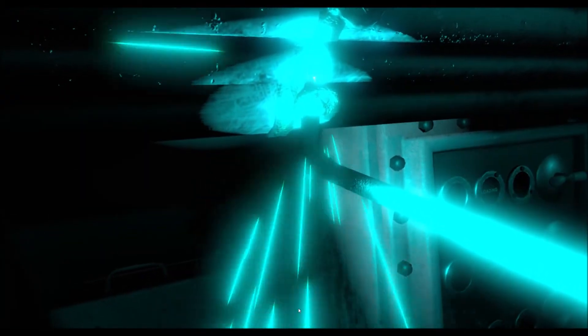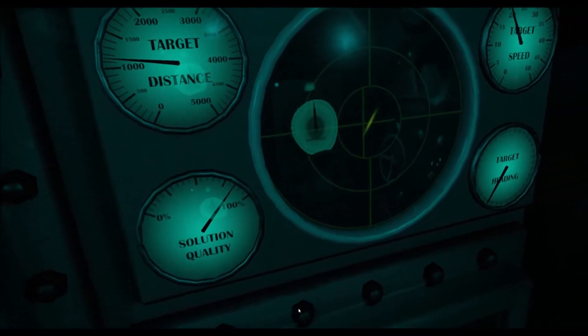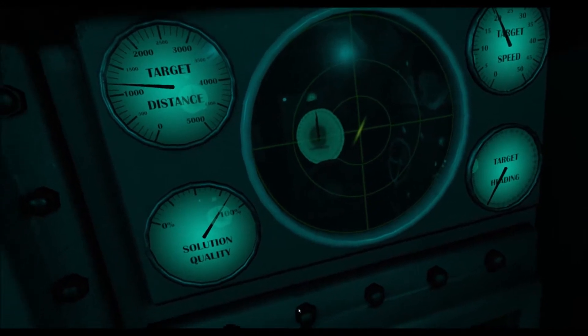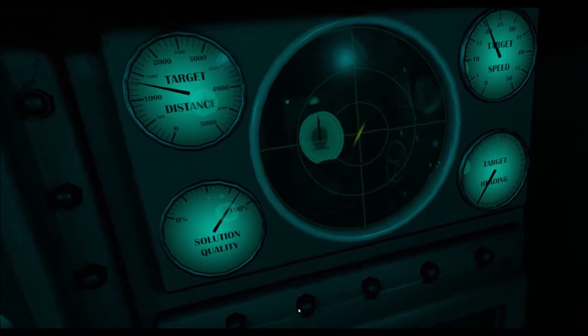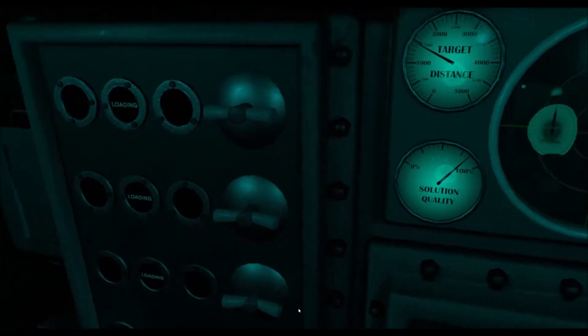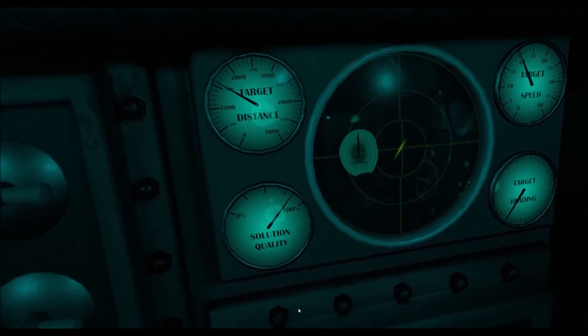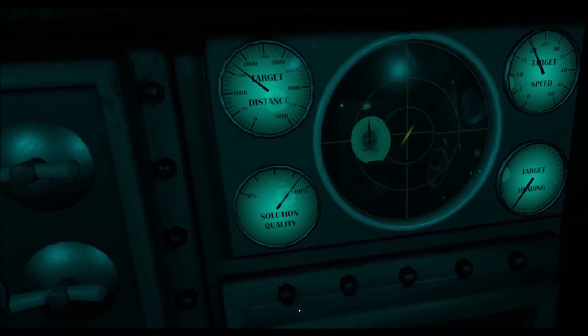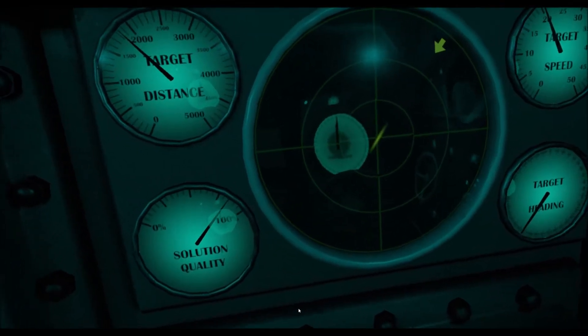Just waiting for my torpedoes to reload. I'm using the radio control for the torpedoes to keep the crosshair on the battleship, watching that upper-left indicator for his distance. At about 2,500 meters — almost straight up and down on that indicator — is when he'll start firing hedgehogs. I'm making adjustments on the levers below the screen. As soon as we're loaded we'll fire. We should be able to get eight shots into him before he turns around to fire.